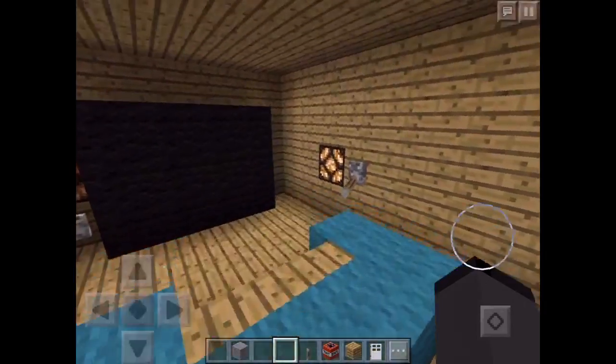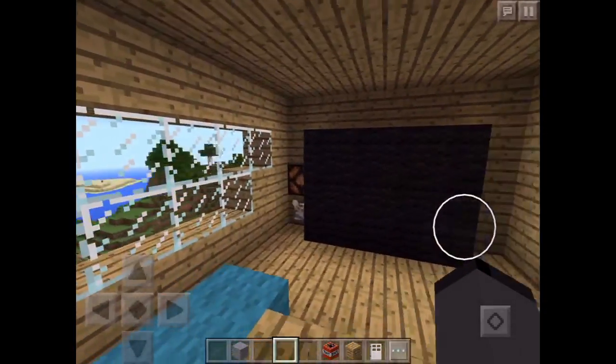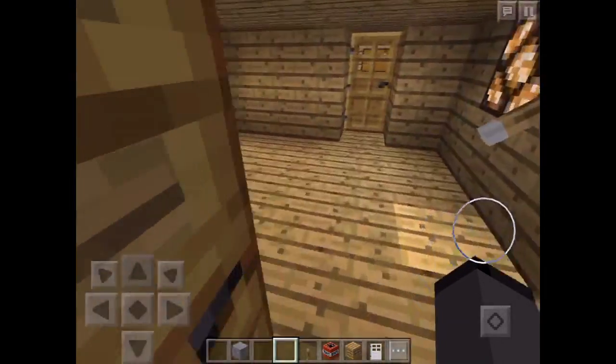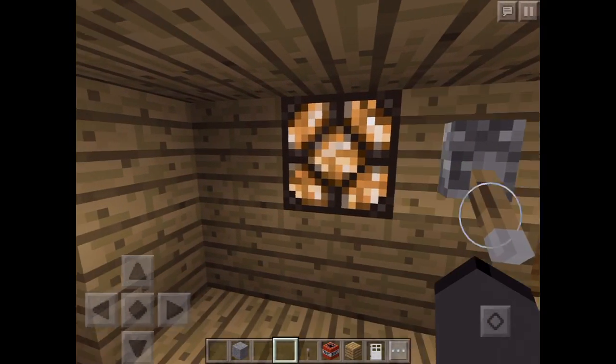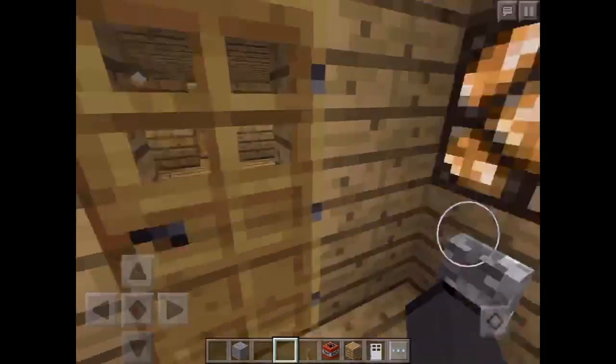We can basically just watch TV or fool around or something. This is our living room — we have a couch here and our TV which is currently off, and all the light switches and everything like that. Let's close these doors and switch the lights off to save electricity.